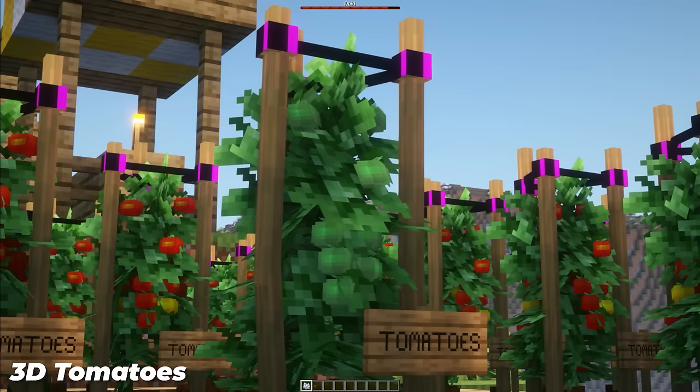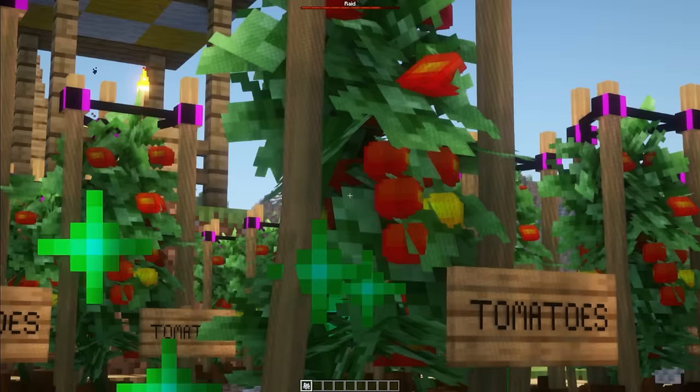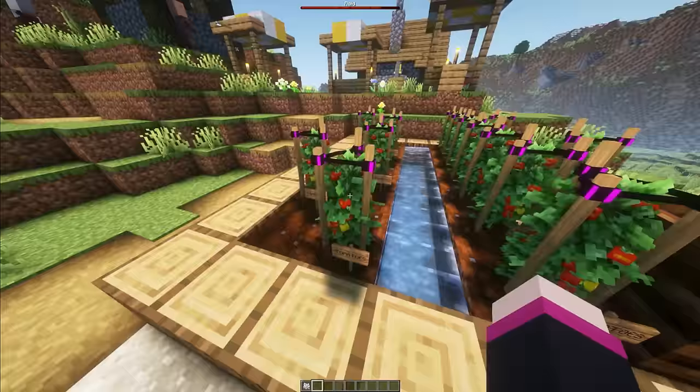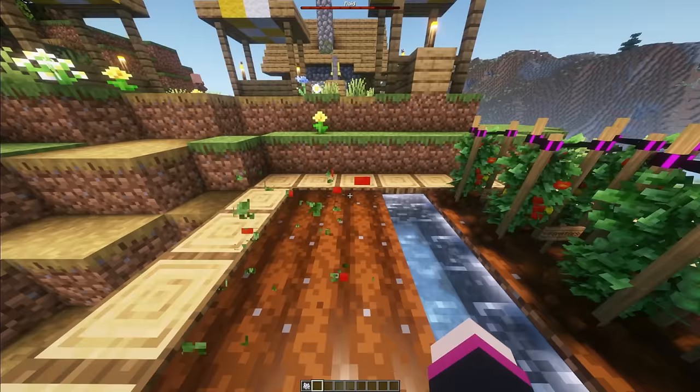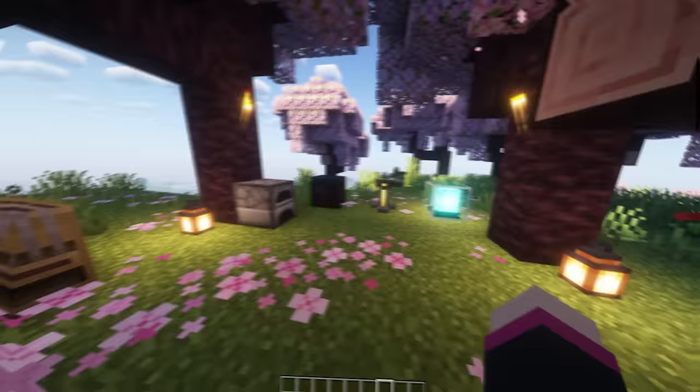3D Tomatoes turns beetroot into tomatoes, giving them a nice little vine and some wood to grow — just like real world tomatoes. They have four different stages, and you can see the baby tomatoes coming through the more it grows. Once you have grown and harvested your lovely looking crop, you get two new foods: you can eat the tomatoes or make some tomato soup. Just drink it quick before it gets the skin on top.